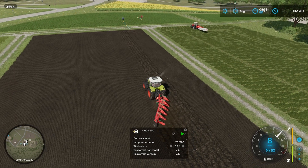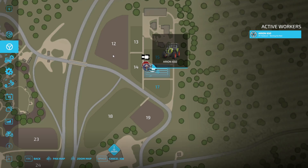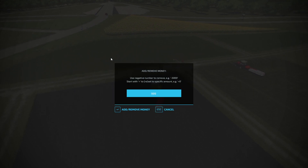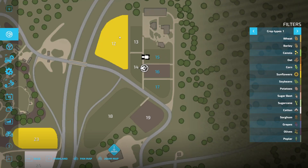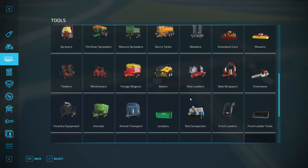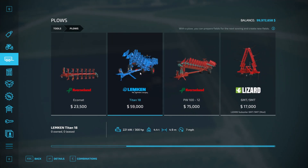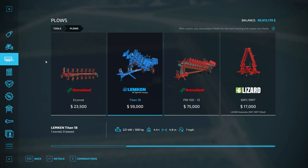I'm looking at that field of sunflowers — we're going to add in a bit more cash with Power Tools, buy ourselves that field of sunflowers, and get a bigger plow so you can maybe see the problem I'm talking about. We'll get the Lemken — it seems to be with these two-stage plows. We'll buy that and we need a 300 horsepower tractor.